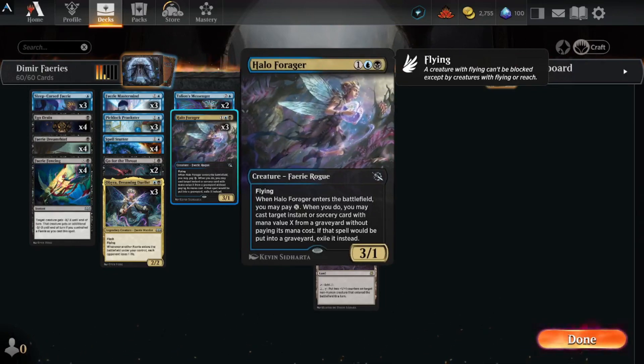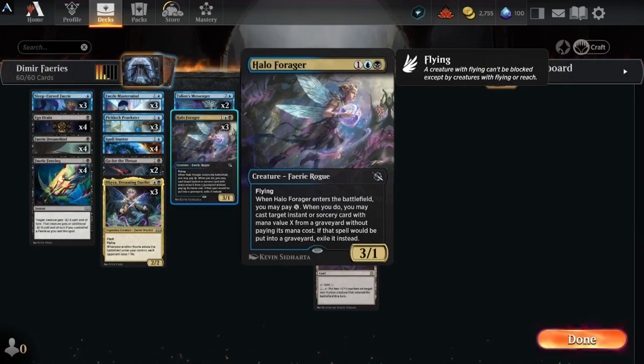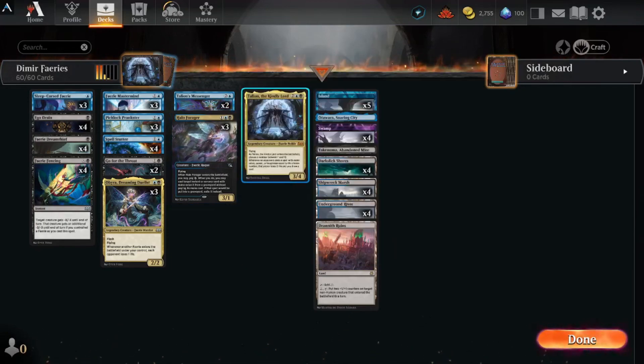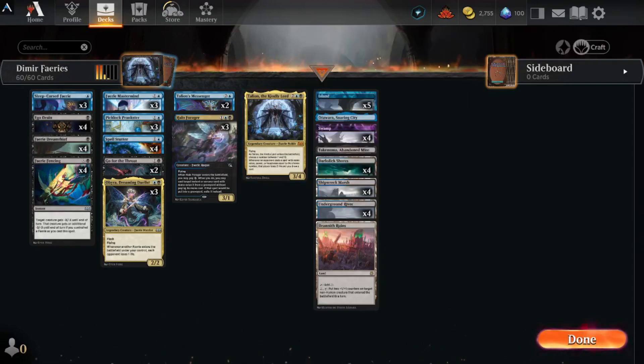Halo Forager — flying, when it enters the battlefield you can pay X, and when you do you cast target instant or sorcery card with mana value X from your graveyard without paying its mana cost; if that spell would go to the graveyard, exile it instead. Talion the Kindly Lord — three-four flying, when it enters choose a number between one and ten; whenever an opponent casts a spell with mana value, power, or toughness equal to the chosen number, that player loses two life and you draw a card.